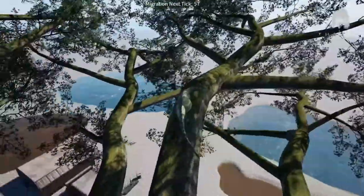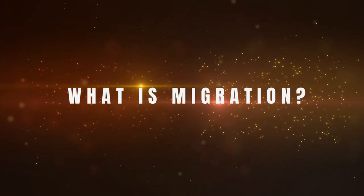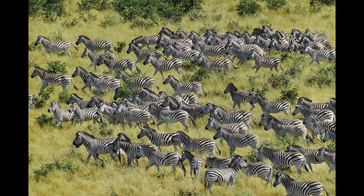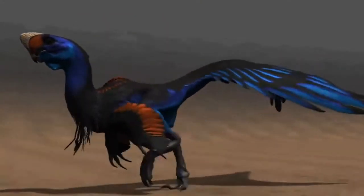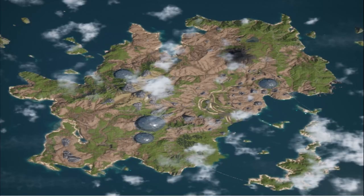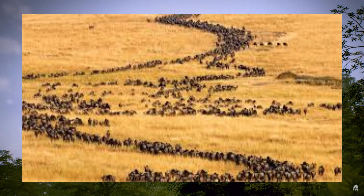So what is migration? Even nowadays in real life, let's look at it as point A to point B. Food runs out from one area and the dinosaurs, elephants, whatever herbivore you can think of, will need to migrate. If their food is depleting and not growing back quick enough, they have to go to point B, crossing all sorts of dangers just to get food or water again.